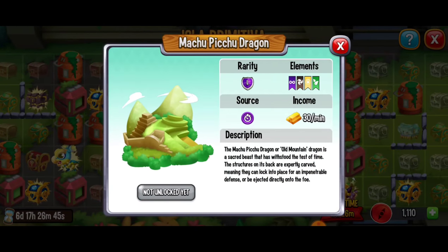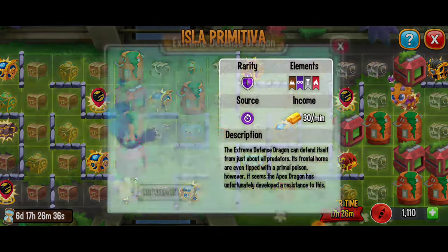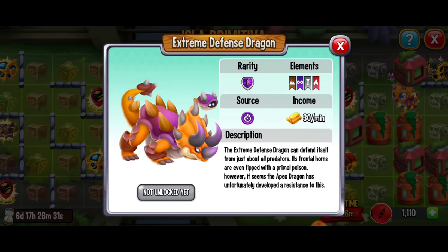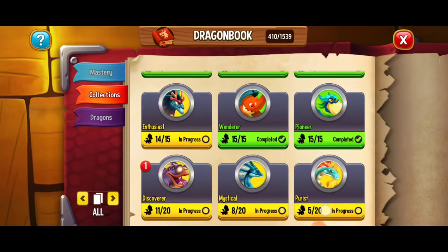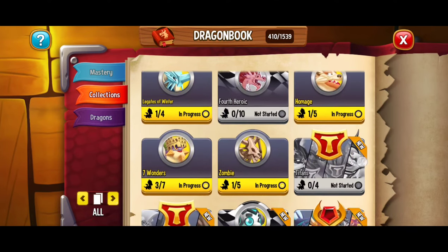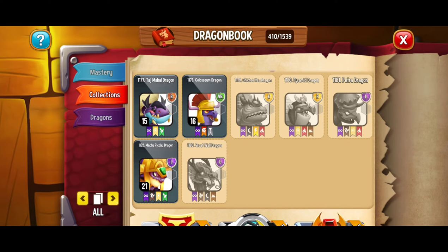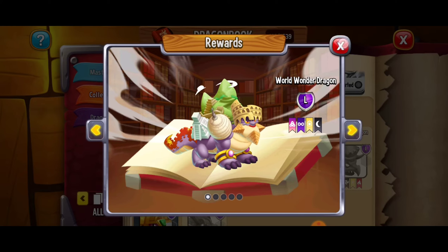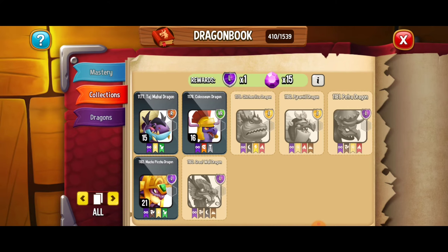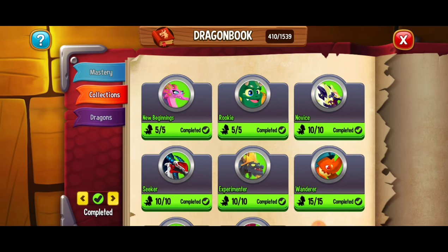The Machu Picchu dragon appears here — I think I already have it, but it's part of the Seven Wonders of the World collection. If you complete that collection you get 15 free gems and the World Wonder dragon, which is beautiful. Completing collections gives you free gems — that's one of the ways I've been earning free gems and it's definitely been paying off.